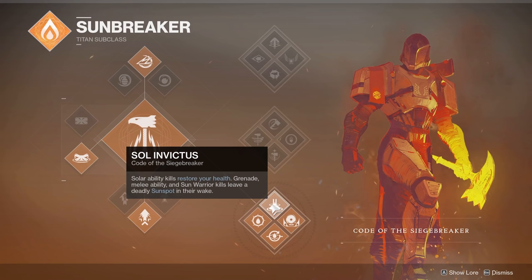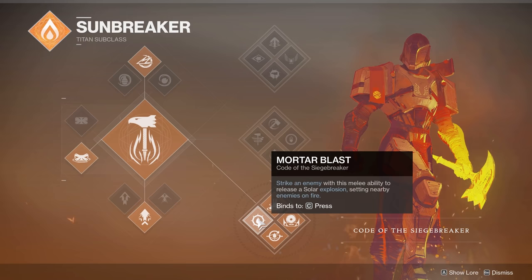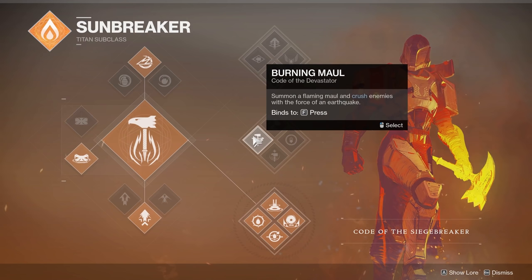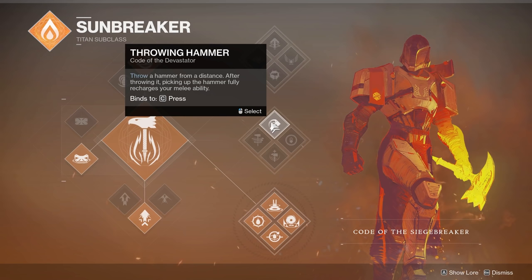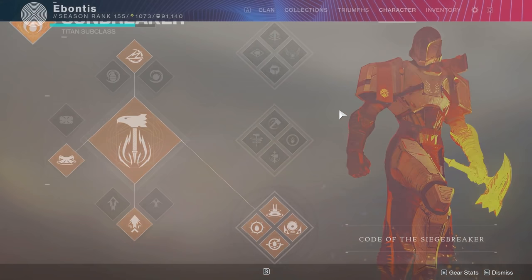For Titan melee kills, the throwing hammer is probably the quickest way — you get the kill, pick it back up, and throw it again. Go to a lost sector like Core Terminus on Mars with easy enemies and just keep throwing it over and over. If it's a bigger enemy that doesn't die in one hit, shoot it a little first then throw. Mortar blast and shoulder charge are options too, but the throwing hammer loop is likely your best bet.